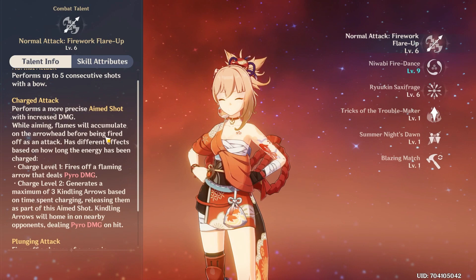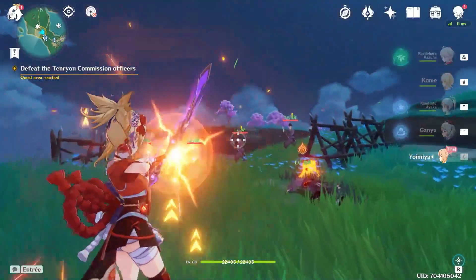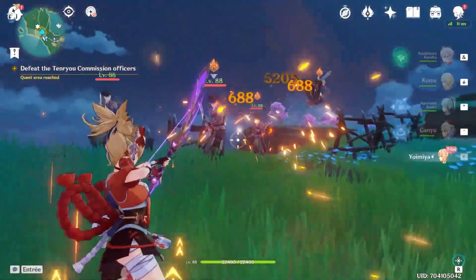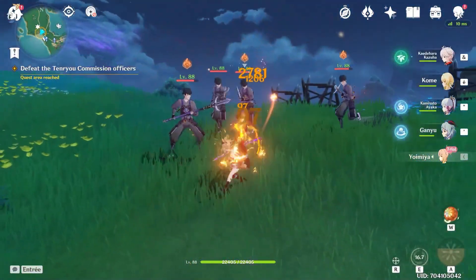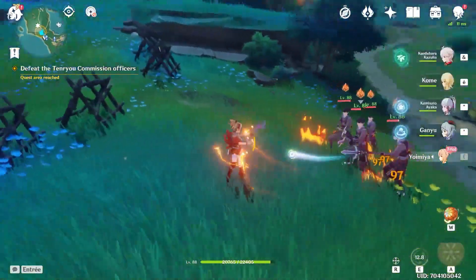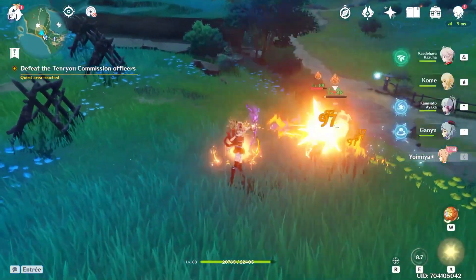As for her talents, every talent is level 6 except her skill which is level 9 because she is constellation 3 in this trial. For the attack talent, similarly to Ganyu she has two levels of charged attack. Level 1 is a normal charge attack, and level 2 will generate up to 3 homing arrows depending on how long you charge the shot. These arrows will home in on nearby enemies and deal pyro damage.